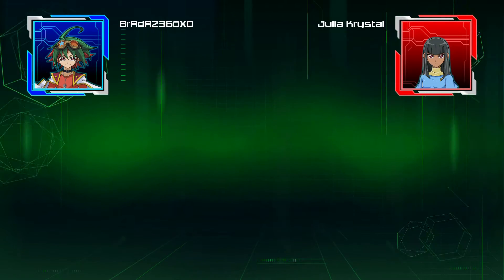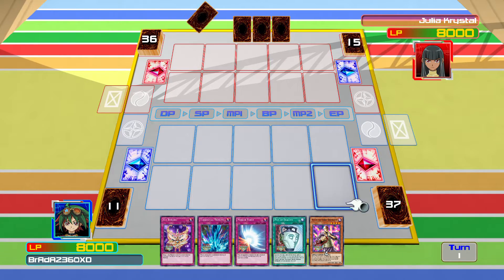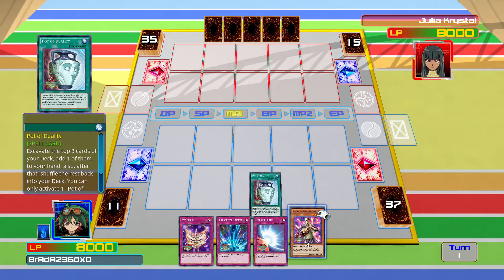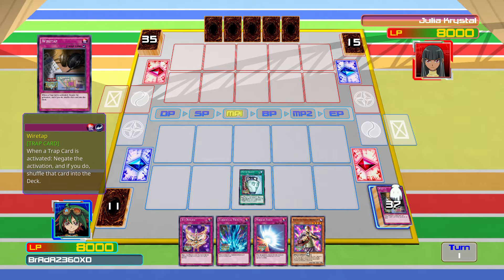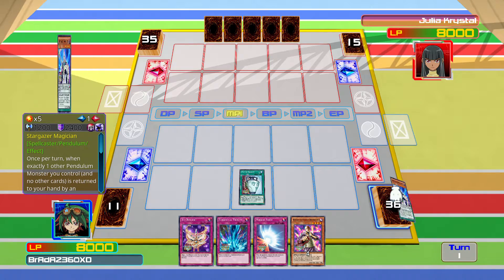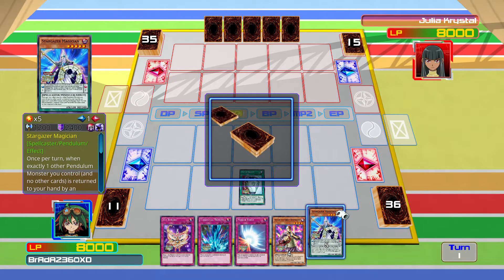Do you think I'm not very good at building decks? Oh my god, look at that — Xyz Reborn, that's a good card. Let's use Pot of Duality just to see what we can get. Dark Magician is useful but not really necessary right now. White Hat we don't really need. We've got a ton of Monk trap cards. Stargaze Magician — that's good. We're gonna take Stargaze Magician and play that.